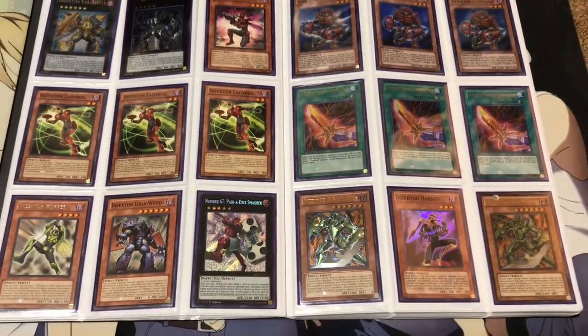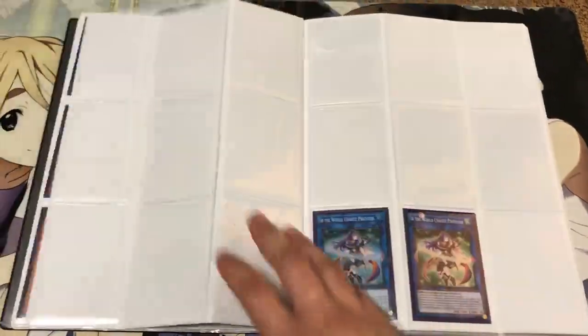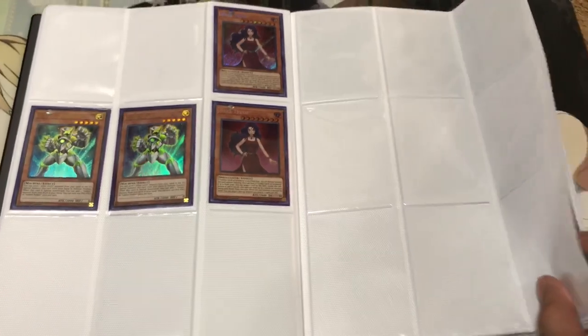I would prefer to get rid of the entire Inzector core as a whole. I also have a Number 67 Paradise Smasher, Iblis, some Hextrudes, and Ultra Rare Galaxy Soldiers.